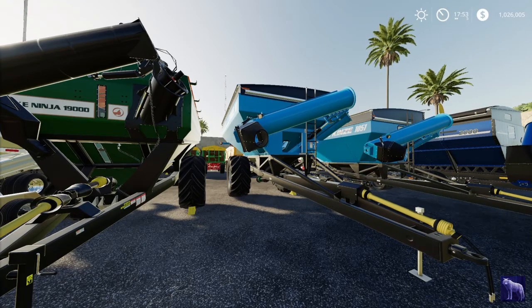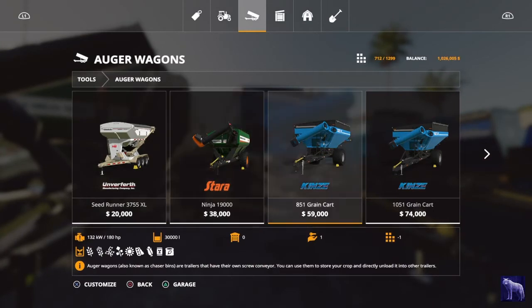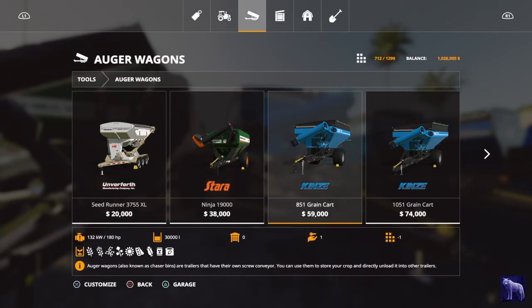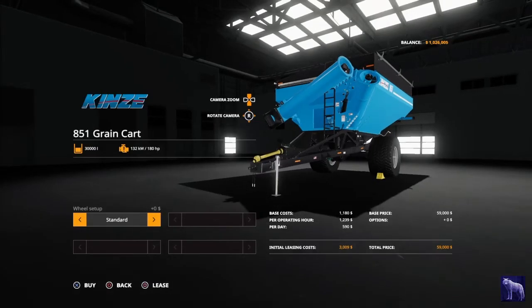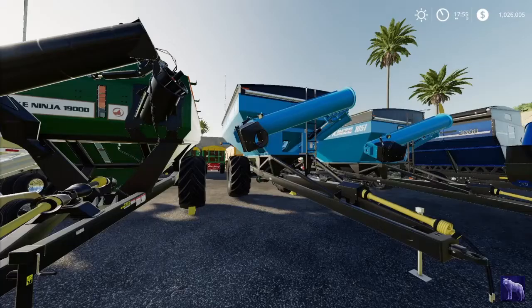Now the two most well-known grain cart brands. This is the Kinze 851 — 851 bushels, approximately 30,000 liters capacity. It requires 132 kW and 180 horsepower. Base price is $59,000; upgrading from standard to wide tires adds $3,000, making the maximum price $62,000.